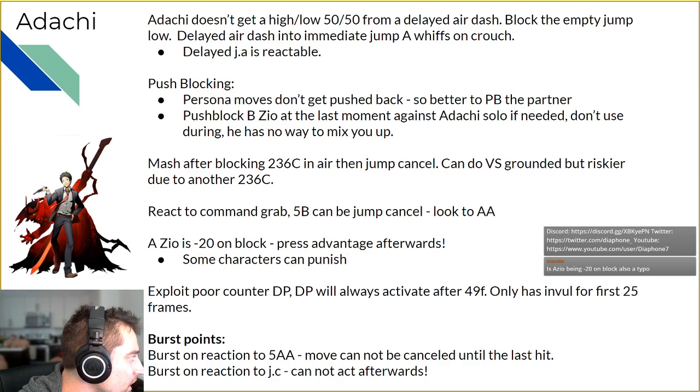React to the command grab — it has a pretty long startup so you can react to it. The 5B can be jump canceled too. Those are general things to know: Adachi doesn't really have mixup besides the command grab. When you see him do a 5B, the most common follow-up is an air dash forward, and you can react to that.